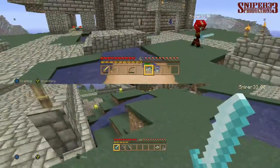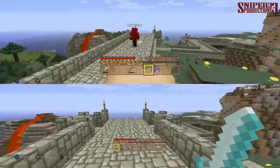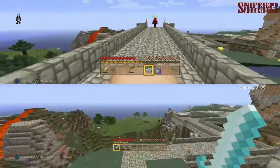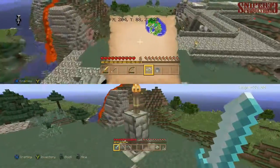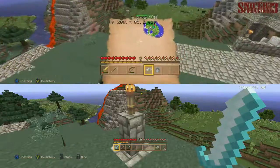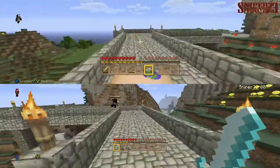Going down this bridge — whoa! There's no spot here for a candle or a torch. Let's go — and here's the second bridge that I made.